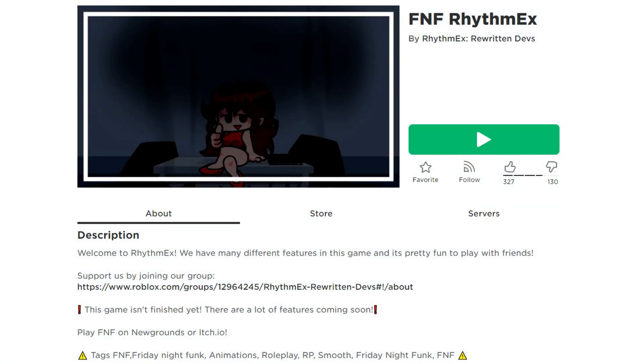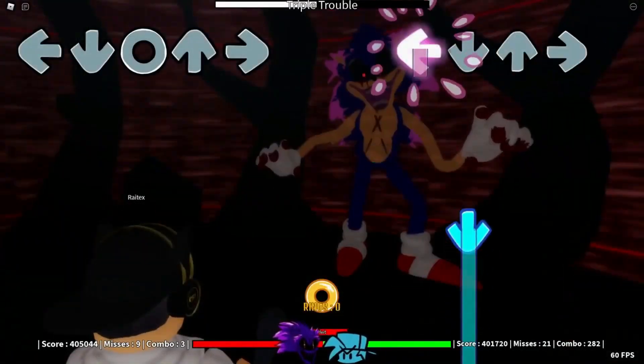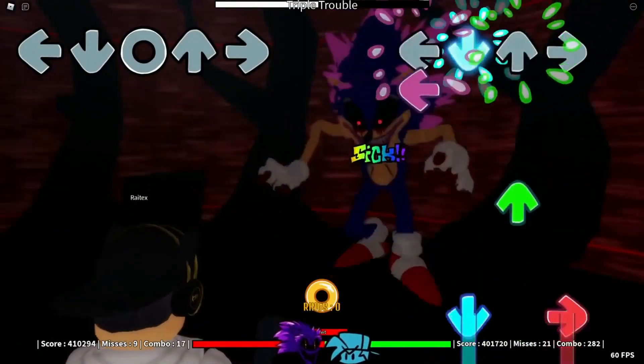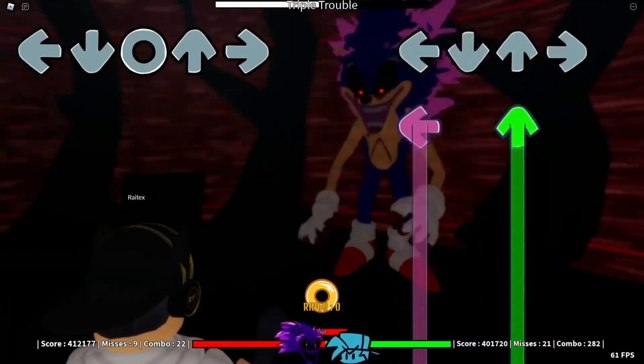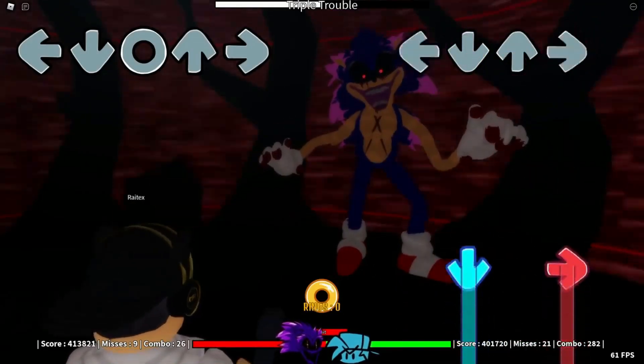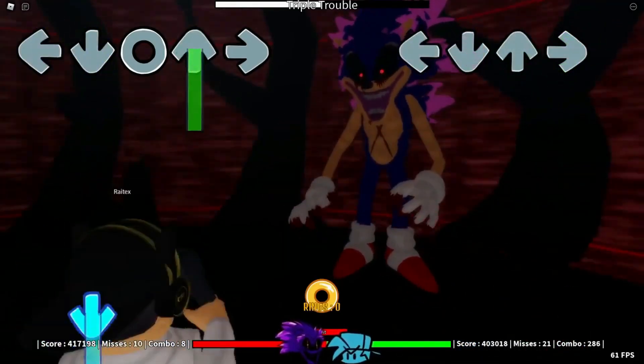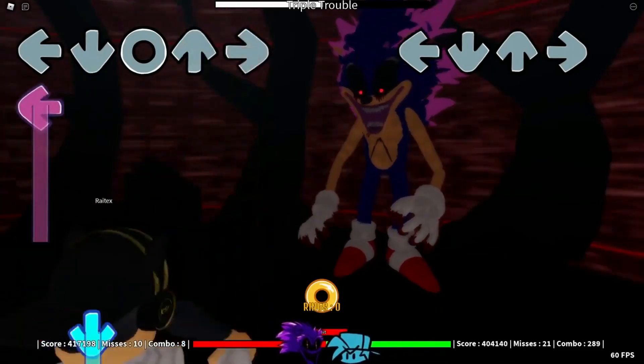Number eleven: FNF Rhythm X. In this one you'll be able to produce and play a variety of beats. Along with producing beats, you'll be able to earn money by role playing. You can enhance and personalize your character to your heart's desire with the money you earn. The animations have been meticulously created to provide you with the greatest gaming experience possible.